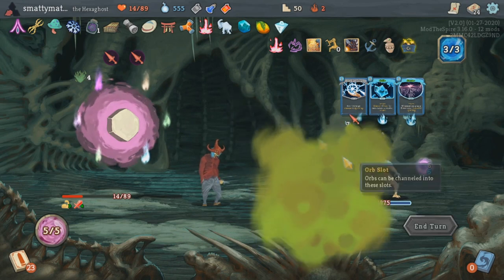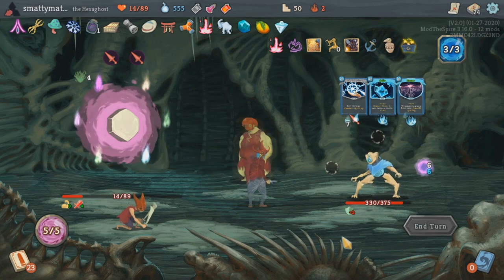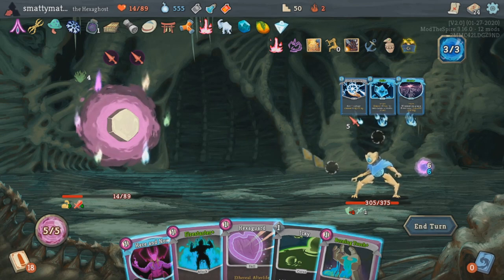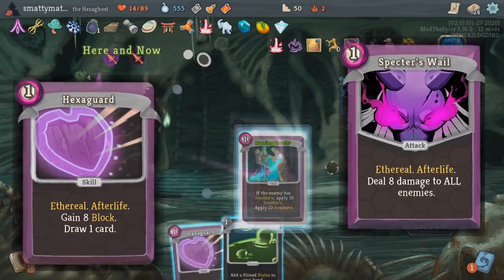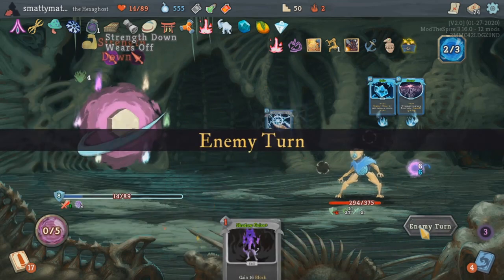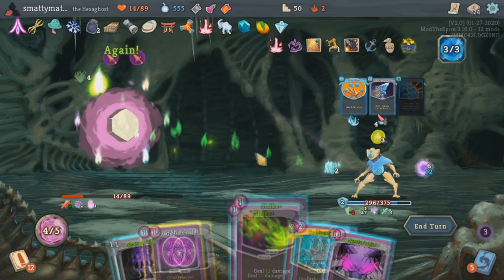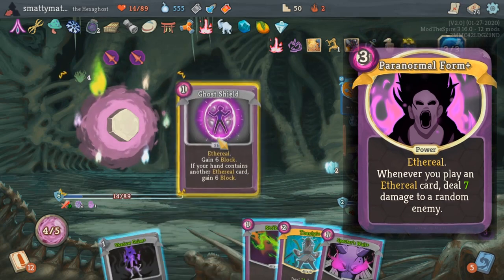Since the Hexaghost is a ghost, ethereal cards are a big theme for this guy. You'll come across a lot of cards with ethereal, some even having the afterlife keyword, which means it'll automatically play whenever it's exhausted. Common cards like Specter's Wail dealing AoE damage and Hexaguard gaining block and drawing a card. Many of these ethereal cards are pretty strong, and you can support them with synergistic cards like Ghost Lash dealing extra damage or blocking an extra time if you have any ethereal cards in your hand, or Paranormal Form making you deal 7 damage to a random enemy whenever you play an ethereal card.